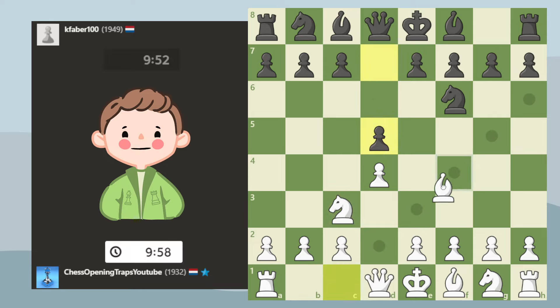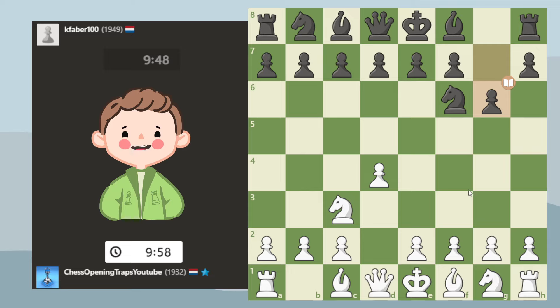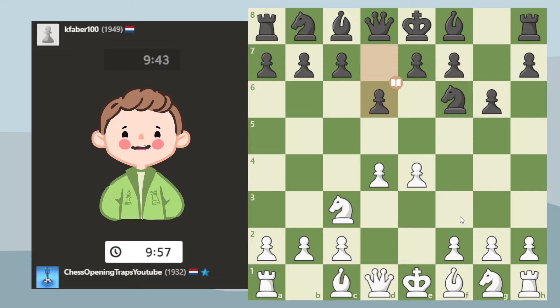I played into the Jobava London setup, but instead my opponent went for a King's Indian setup. There it's best to just develop with the pawn here, basically preventing me from doing certain things. King's Indian players are familiar with this position, although usually it's when c4 is played — more Queen's Gambit style. The trap I'm executing here can only be executed with the knight here, so most King's Indian players don't know it.